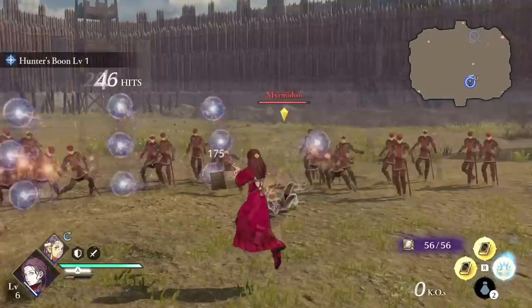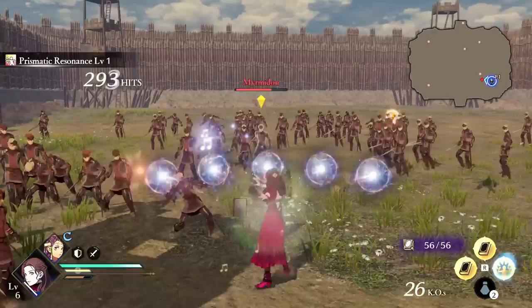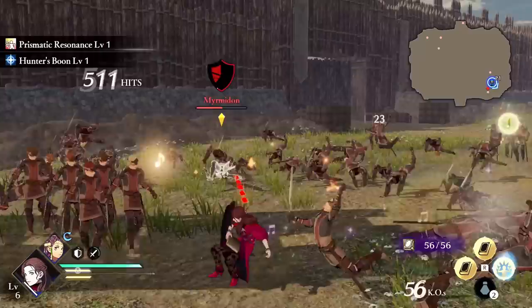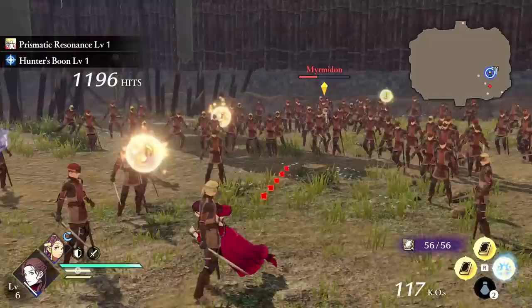Dorothea's unique action, Prismatic Resonance, is a bit random. When doing regular attacks, there is a chance to spawn musical notes around Dorothea, and attacking those notes will trigger elemental shockwaves. At least for level 1, Dorothea only spawns fire, lightning, and light notes. As a mage, the idea is that you use the class action to aim and hit the orbs, but the mage regular attacks are so widespread you'll likely tag anything in front of you. I'm not fully sure what to make of this ability, but it's extra AoE and damage just for attacking.